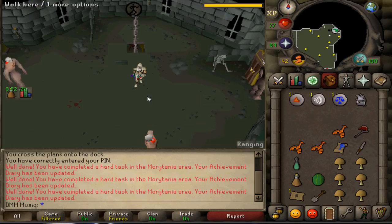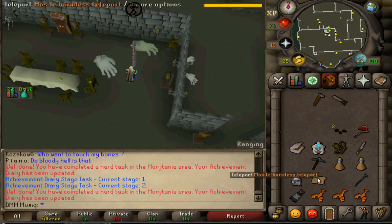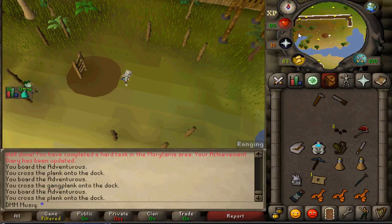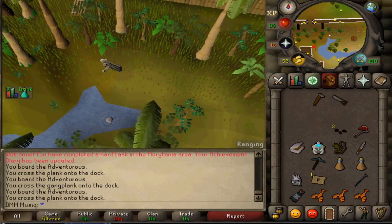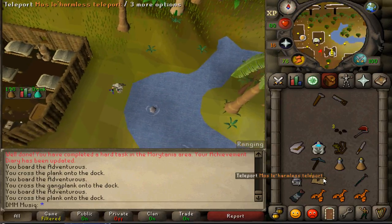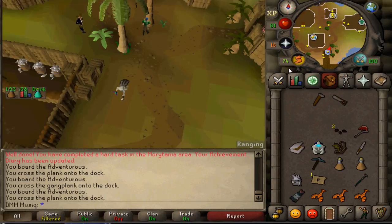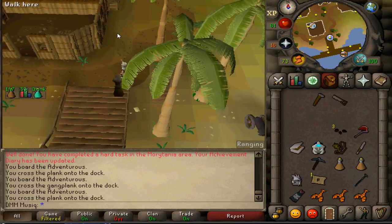Now use your Ectoplasmator or Teleport Scroll to travel to Mos Le'Harmless. From there, go to the Harmony Island teleport — head south to the coastline and find the Quest sign at the dock of Mos Le'Harmless, then teleport to Harmony Island.